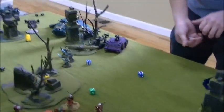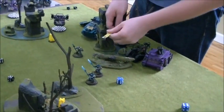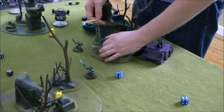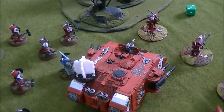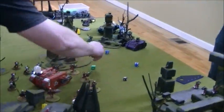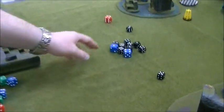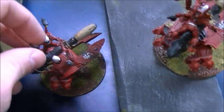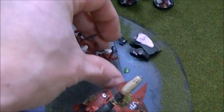So he shot everything. The terminators will run — four inches on the run. He's trying to run them further away so they can't get assaulted by the nasty units. That's everything — so it's turn two for Dave. He gets his Guardian jet bikes. Since these guys didn't come with bases we just left them here. They'll be fixed if somebody were to purchase this army.